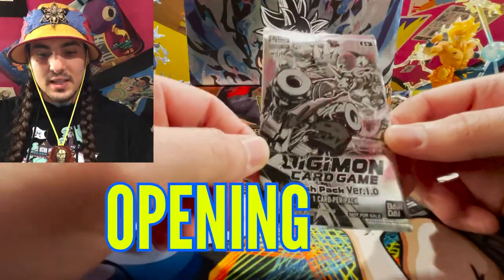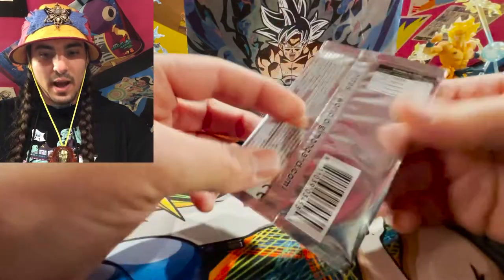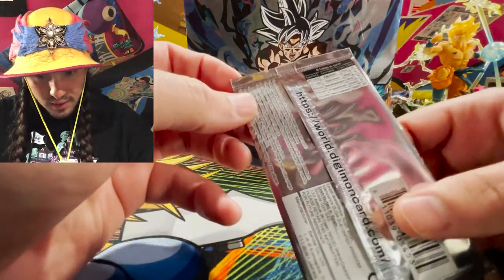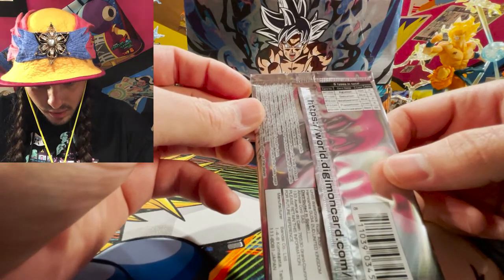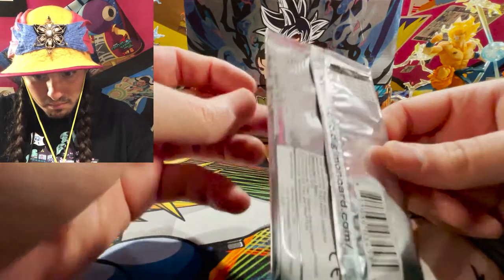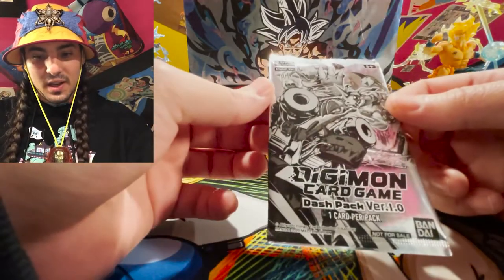So this is the dash pack that comes with six packs. This is the version one dash pack. It looks like we have five different types of cards: Agumon, Gabumon, MetalSeadramon, Puppetmon, and Machinedramon. If I wanted to get one, Puppetmon sounds like it would be the most fun, so let's see what it is.